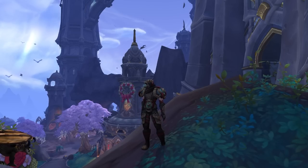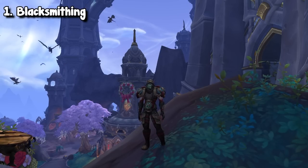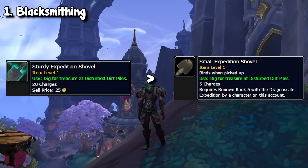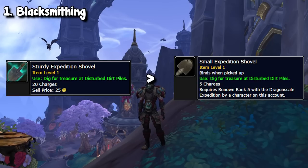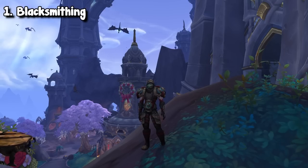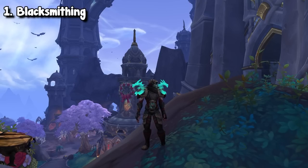Starting out, we have a super simple blacksmithing item called the Sturdy Expedition Shovel. To all the blacksmiths out there, you probably have either overlooked this, accidentally come across it, or didn't even know it existed. Basically, this item is just a better version of the vendor-bought shovels. In order to dig dirt piles, you have to buy a shovel — most of us are probably buying vendor ones — but there's actually a craftable one from the auction house that has 20 charges instead of 5, and because of that, they are super popular, in demand, and also super cheap to craft.